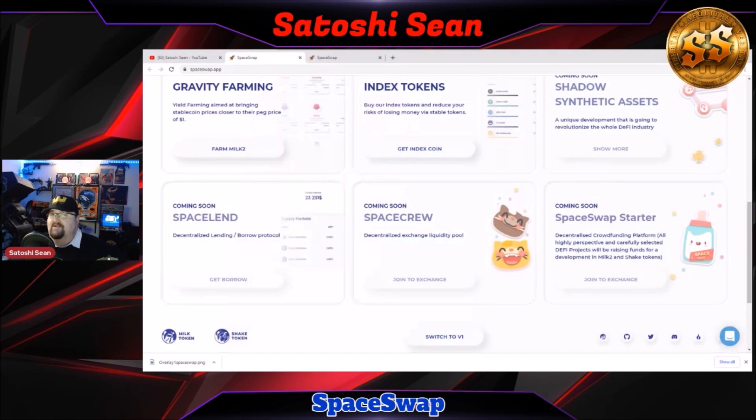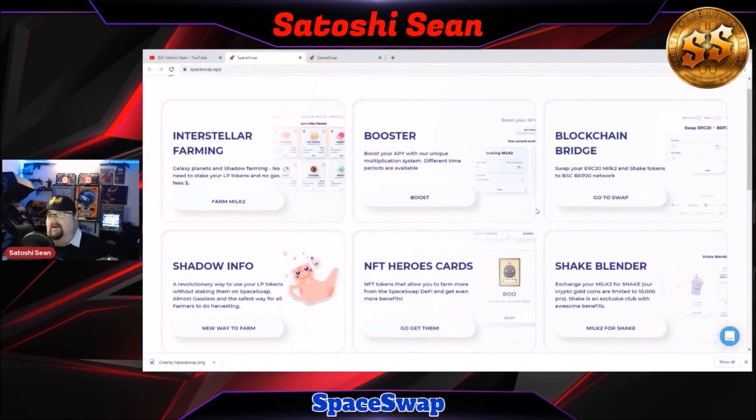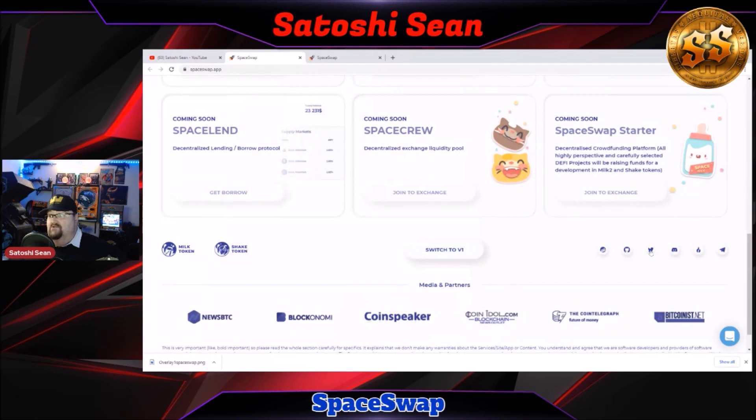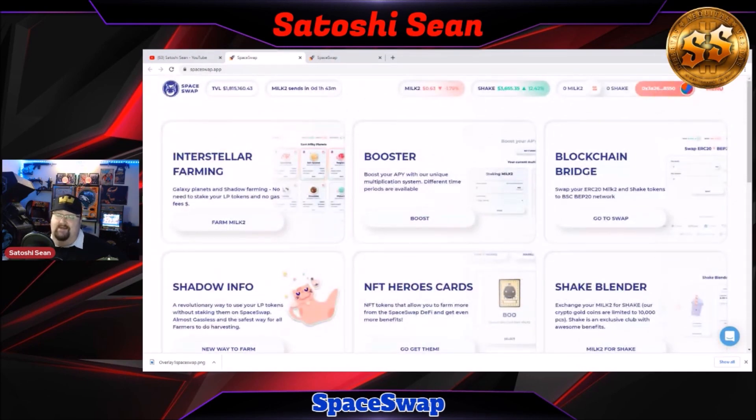It's a really fun-looking project. They're trying to make it look as easy as possible so you don't have to know so much about how the sausage is made in order to enjoy the sausage. Links to all their social media platforms are here, as well as their GitHub. Good Telegram community — pretty active in there. If you have any questions, head over there or hit me in the comments below so you're entered into our weekly crypto drawing. That's about it — that's SpaceSwap. I'm Satoshi Sean, it was good hanging out with you, and I'll see y'all in the next video.